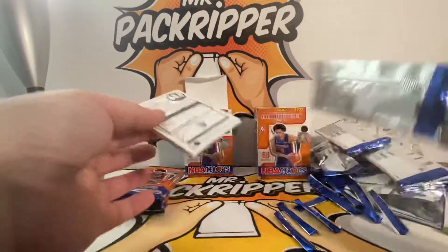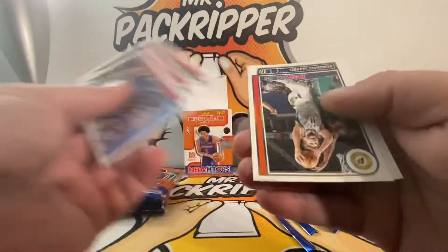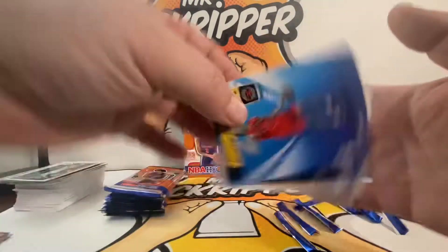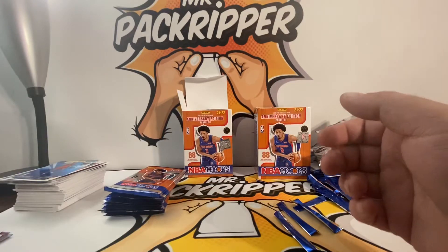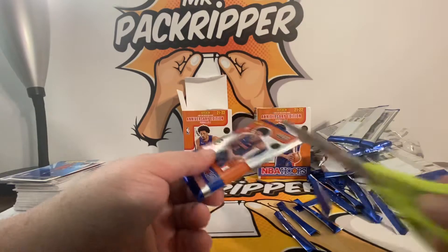Oh yeah, got my man on the back — Gary Harris, Killian Hayes, Durant, Sabonis, Markieff Morris, Obi Toppin, another Scottie Barnes arriving now, and a Josh Giddy rookie. Real nice — the corner will be a little nicked. Next pack.